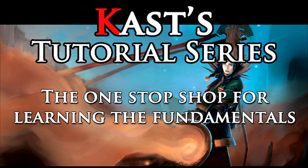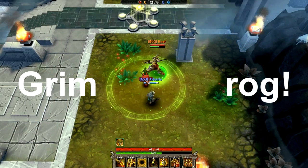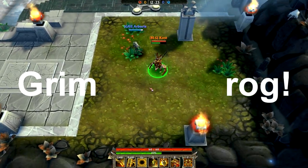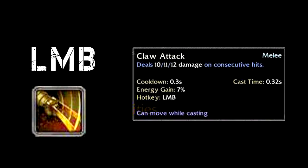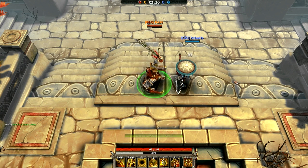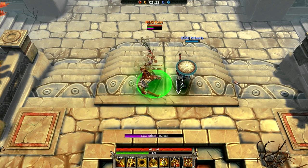Hello ladies and gentlemen, welcome to another Cast with a Case tutorial series guide. Today we are going to be looking at the Grimrog. To start things off, his basic attack — the claw attack — does 10, 11, and 12 damage, with a very fast attack speed at a 0.32 second cast time, great for getting that quick damage off.